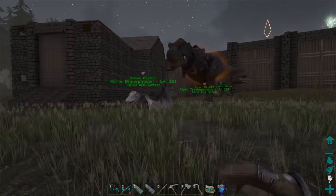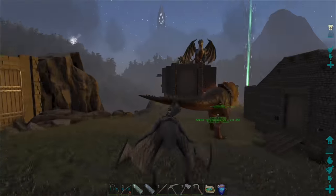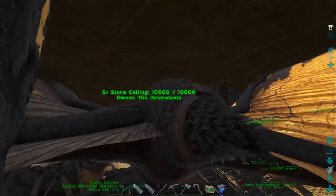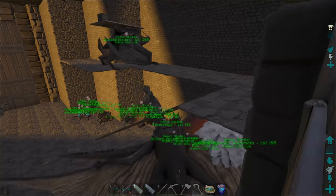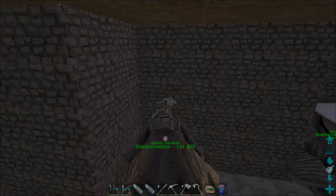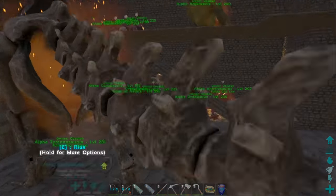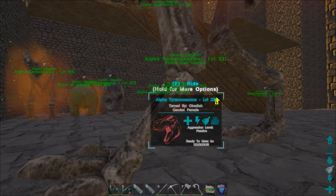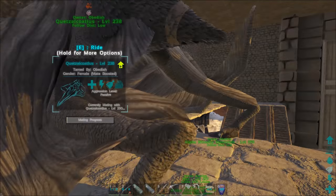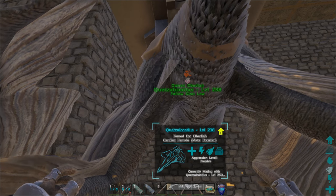We might also breed sabers. Let's take the quetzal back — that's what we actually want to breed — and check the timer on the other rexes to see how long before we can get another egg. The automatic door thing with Structures Plus is really cool but almost not functional at all. This is the male, this is the female — they're good. Two days left before the other female can breed. We'll enable wandering on both and watch for the egg.